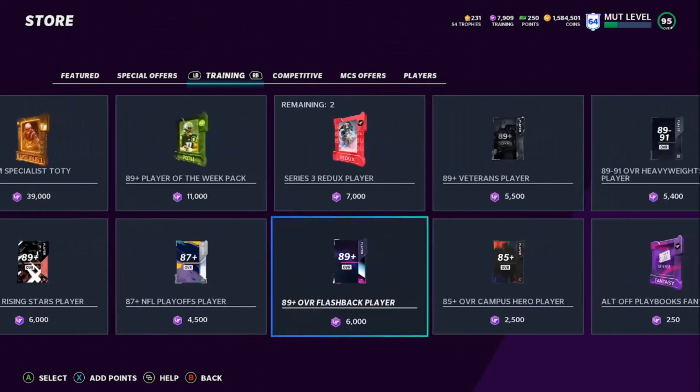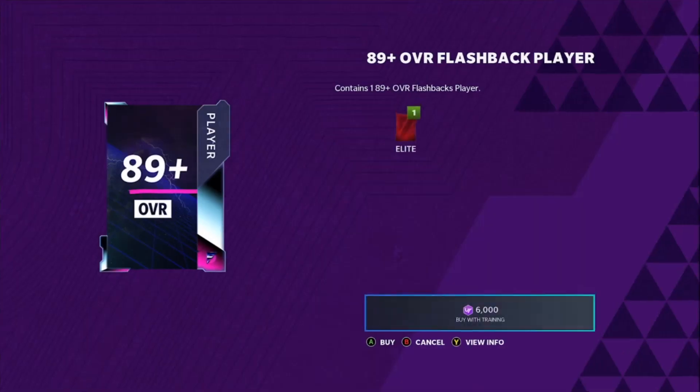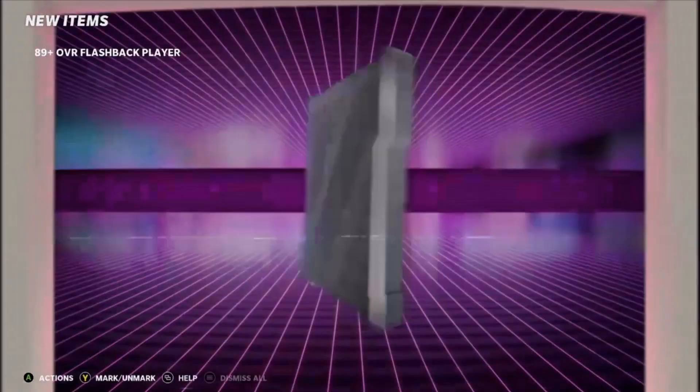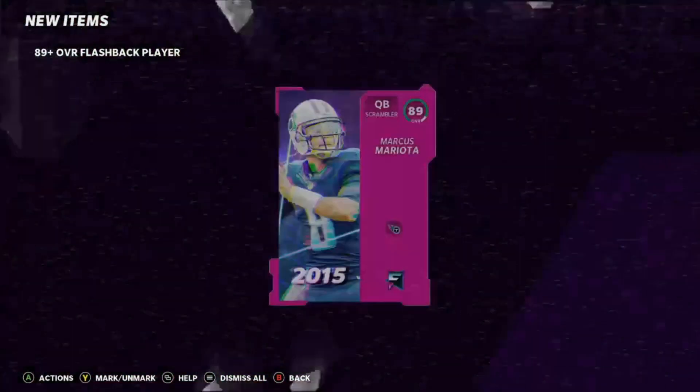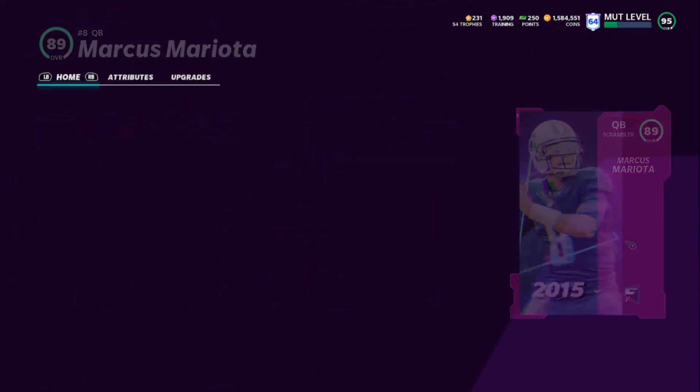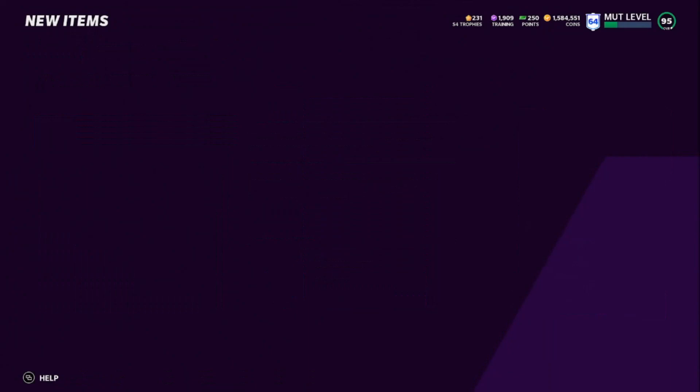I'm going to go ahead and rip a Flashback pack right quick to see if we can get anything better than an 89. And we get back... an 89. That's just how it goes — I got it out of the pack anyway. But you guys see that — that is the method.